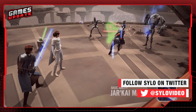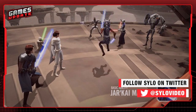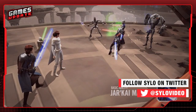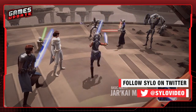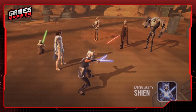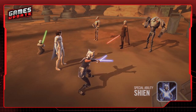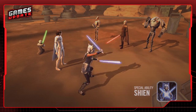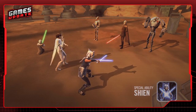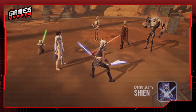Her basic ability will be Jarkai Master, where she'll deal special damage to a target enemy twice. If another Galactic Republic or Scoundrel ally is present, then Ahsoka gains advantage for 3 turns. For specials, her first special move is called Shien, where Ahsoka and her other Galactic Republic or Scoundrel ally gain Shien for 4 turns, Evasion up for 2 turns, and Ahsoka swaps turn meter with them and calls them to assist in dealing 20% more damage.